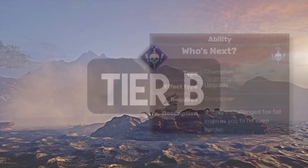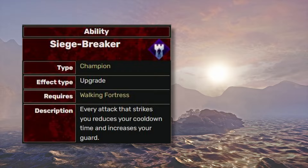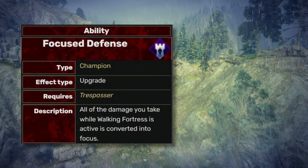The Walking Fortress is apparently one of the best abilities — you're completely immune to damage, which will save your life in many ways. The Siege Berserker reduces your cooldown time and increases your guard — I'll definitely go with this one. But if you prefer using focus abilities, you can choose Focus Defense as you generate focus every time you take damage. Needless to say, a solid tier S ability.